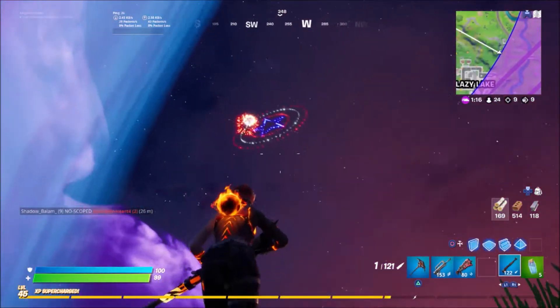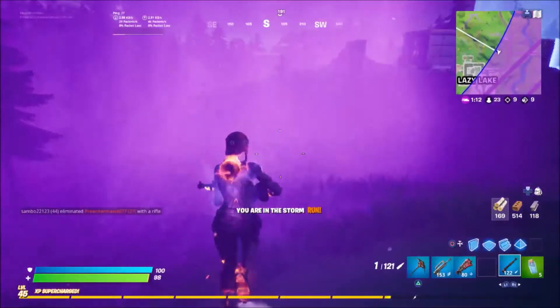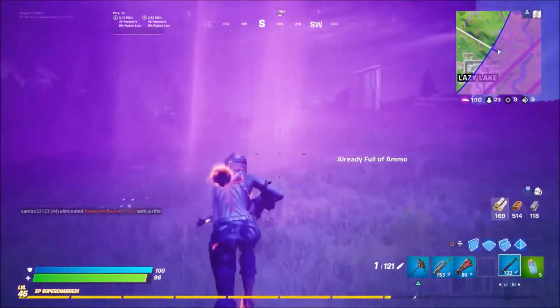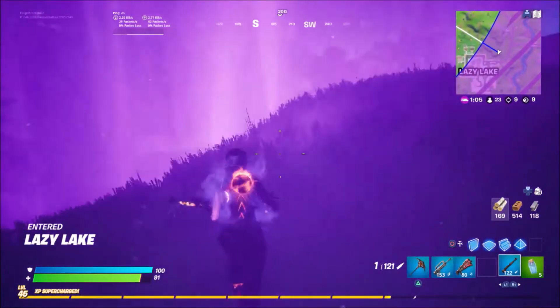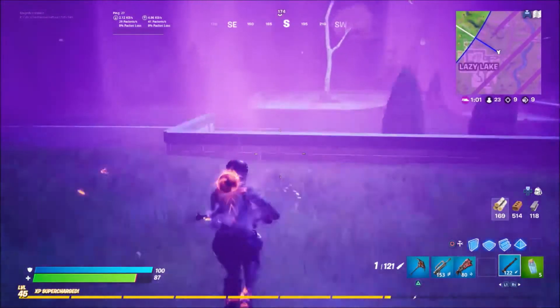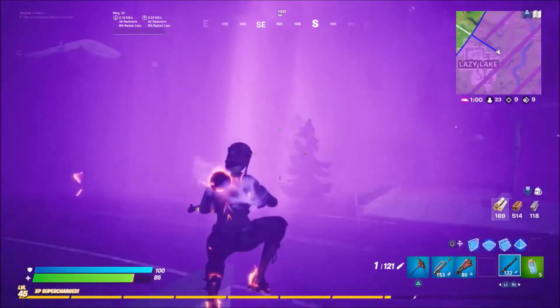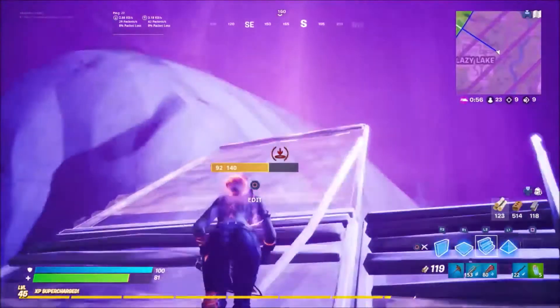Yeah, that's where I should get in the storm here. This is something I haven't talked about, but I really like the way they changed what the inside of the storm looks like. I love this purple rain that's falling down — really cool. It makes it even harder to see in the storm than before, in my opinion, but I think it looks really cool, so kudos to them for that.